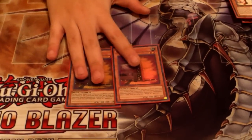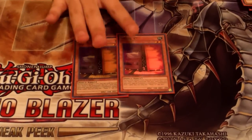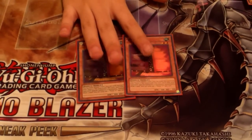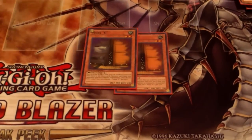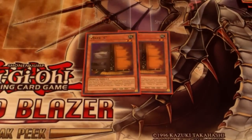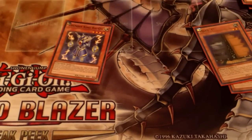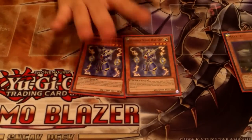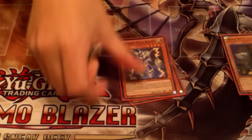For the hand traps, I run Maxx C. I was actually thinking about running Veilers over this guy, but if you think about it, Veiler is so much dead in today's meta — it's dead against Dino Rabbit, it's dead against Mermail. So I thought that versus those matchups, since they special summon a lot, just dropping Maxx C is better because you draw a card for every special summon they do. And Veiler is a minus one in the hand if you drop it. I also run 2 Thunder Kings — very, very good card at this moment. Eaters, Windups, Mermails — they cannot go off when this card is out. And it's a good generic beater.